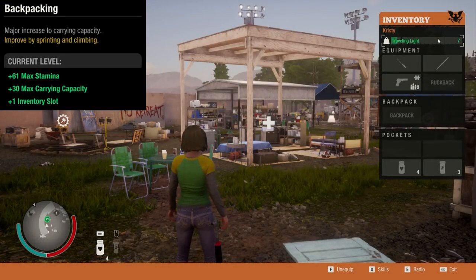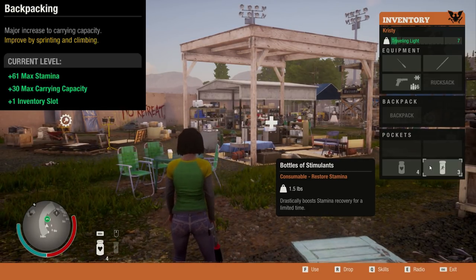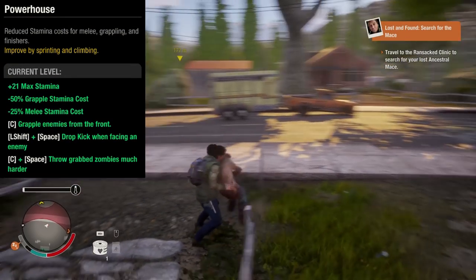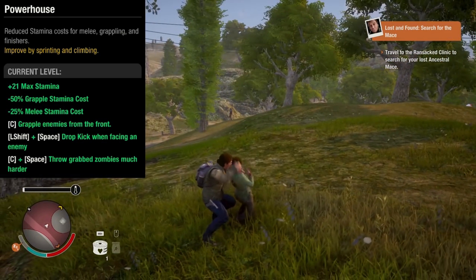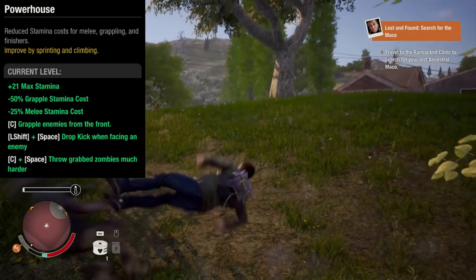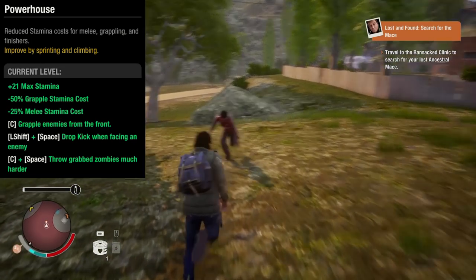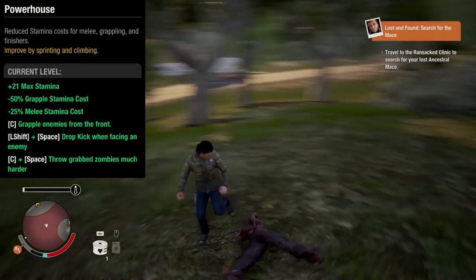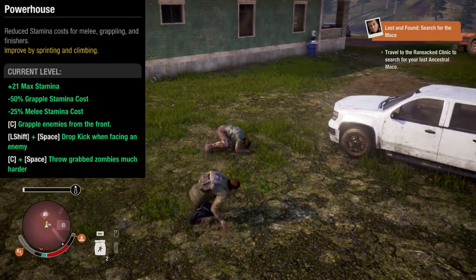Backpacking gives you more stamina, lets you carry more weight, and gives you an extra pocket — I have 2 extra ones because of resourcefulness. Powerhouse lets you grapple zombies from the front. I'm also using close combat in this clip, which is why the animation is so short. This is the dropkick. And this is the throw. You can also use the dropkick to stun the pharaoh, and then you can execute it.